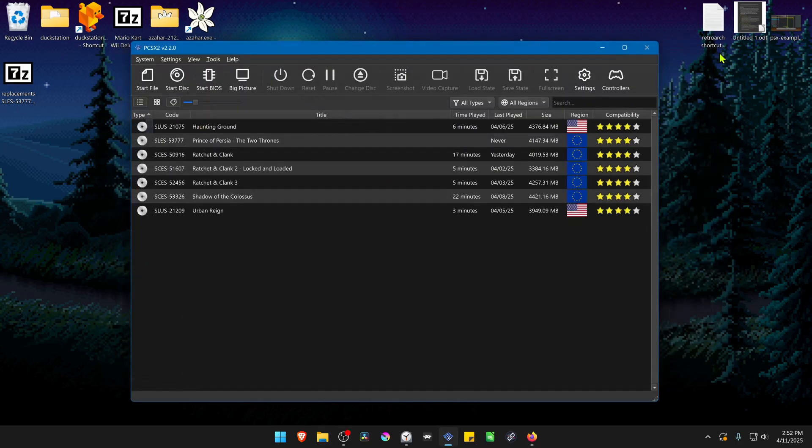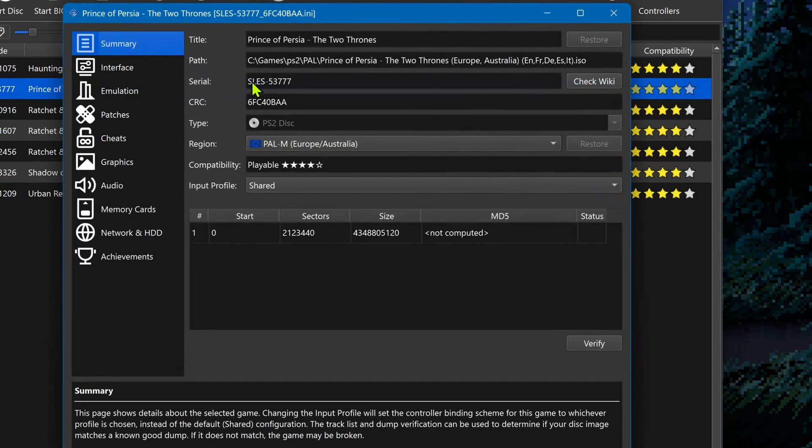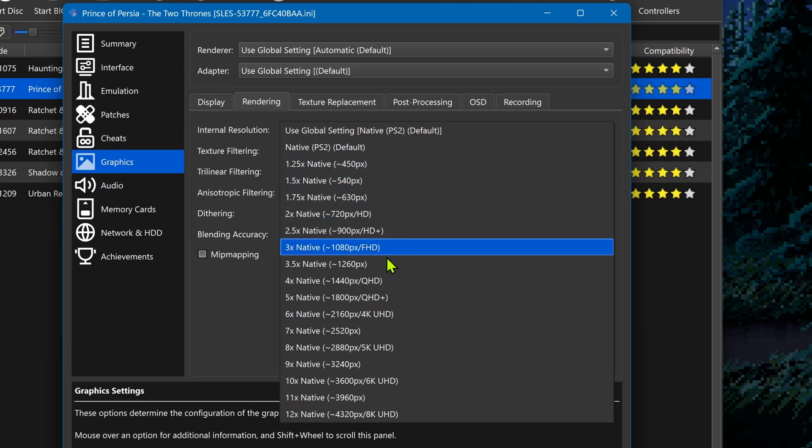Go back to PCSX2, right-click on top of the game, and go to Properties. Go to Graphics, then Rendering, and here in the Internal Resolution, I recommend using at least an HD resolution, or you won't notice much of a difference in the HD textures.